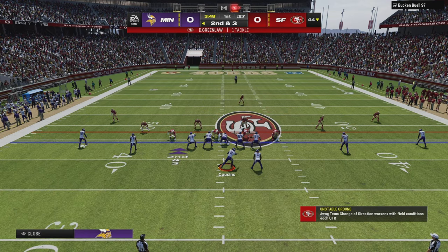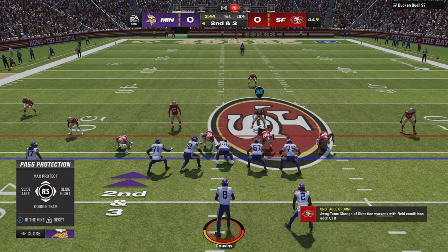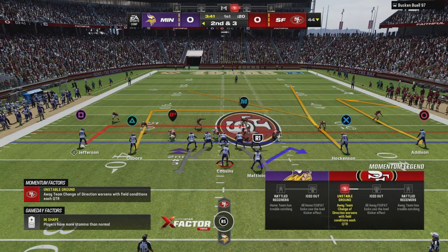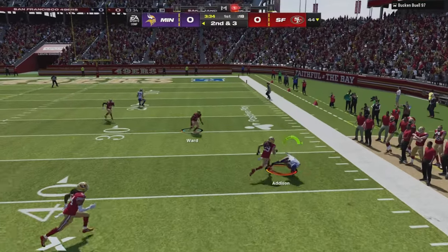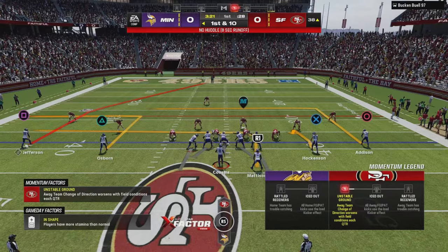When I run this play, I always attack away from the running back — that's a spacing factor. I won't get too deep into the technical details, but you want to attack away from the number three receiver, so we attack the one-two side away from the back when throwing this concept.